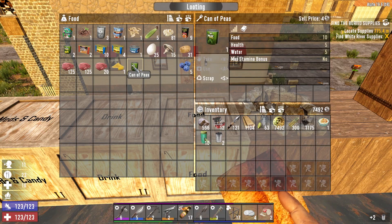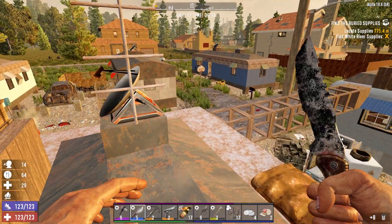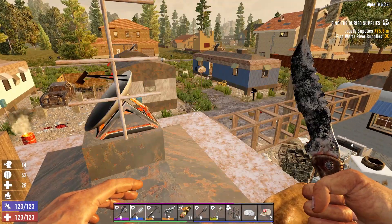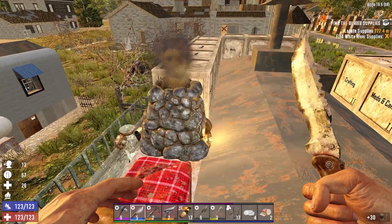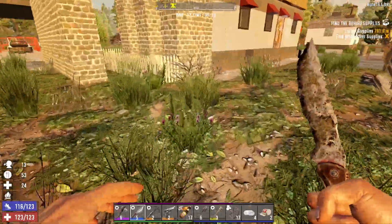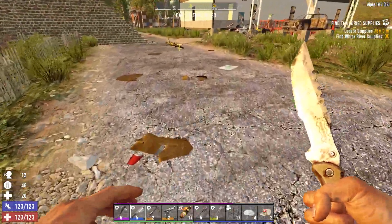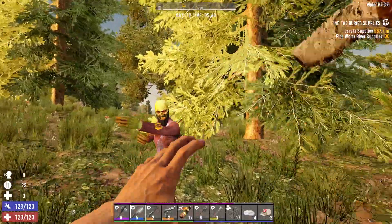We'll just eat some canned food and keep hold of the sham chowder — that ought to keep us ticking over nicely. We still have a pitiful amount of medical supplies too; the game is not being kind in that regard. We'll let this all smelt over here. It's nearly time for the traders to open. Actually, we've got a buried supplies quest to do — let's go do that quickly to kick things off.